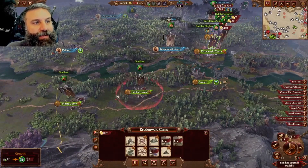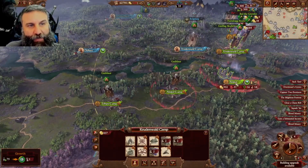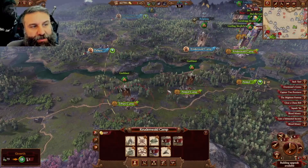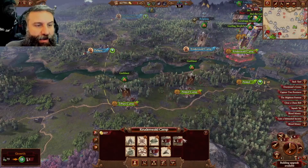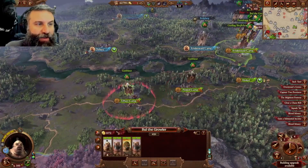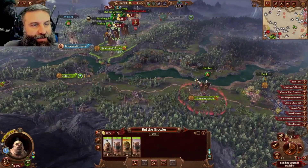Originally I put down the Altdorf camp with three of those guys raiding, then put another camp in Isleheart. You can't put more than one camp in one region, and you can't put them too close together - these two are about as close as you can get. I placed it just far enough from the Altdorf one, just over the border in Isleheart.